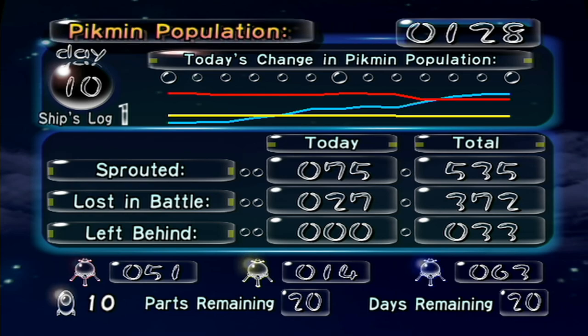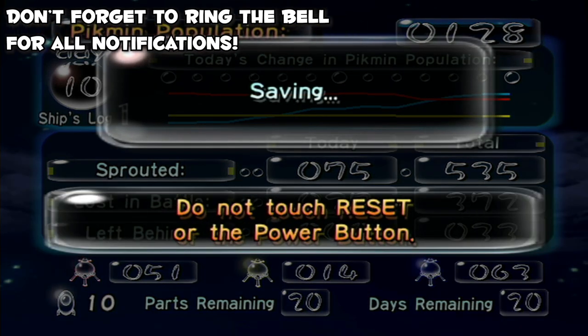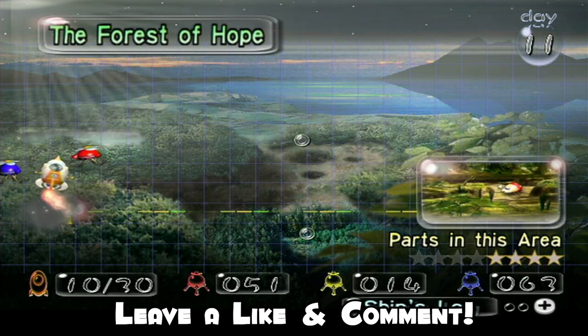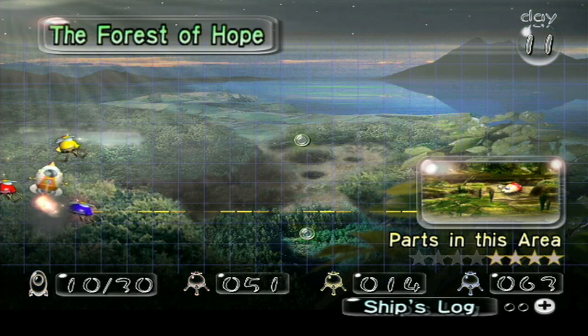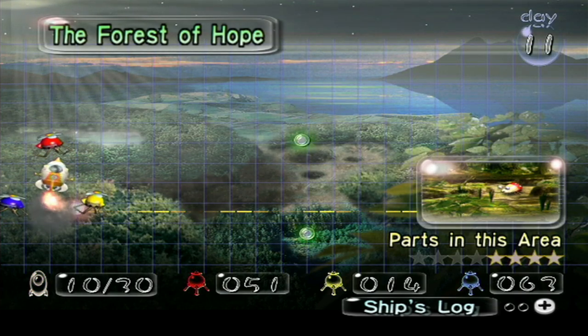Population went up by 75. We lost 27. Not a huge gain, but we had a lot of blue. So in the next episode we will be able to gain a lot, like really fast. We're making it. Alright guys, I'm gonna see you all next time on Pikmin for the Wii. We're gonna be popping back on into the Forest of Hope, populating a bit more, and we're gonna go up to that one section where I broke down a bridge, fight the heck out of them, and hopefully get another part and what not.